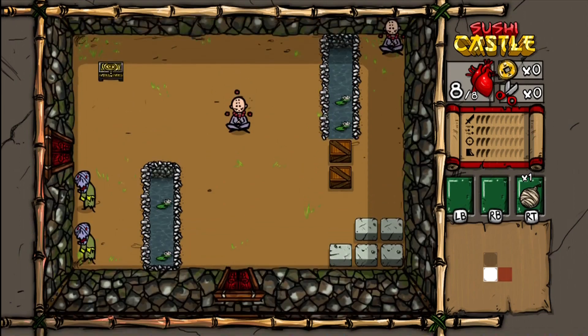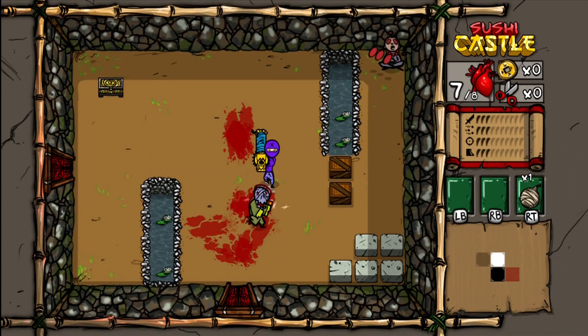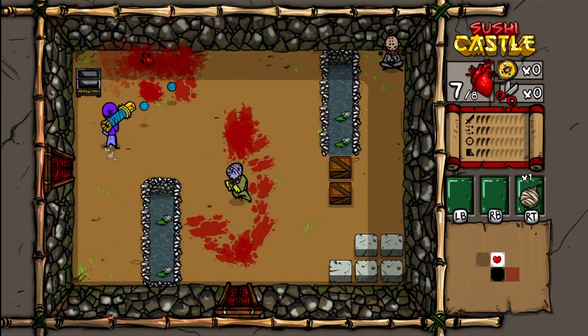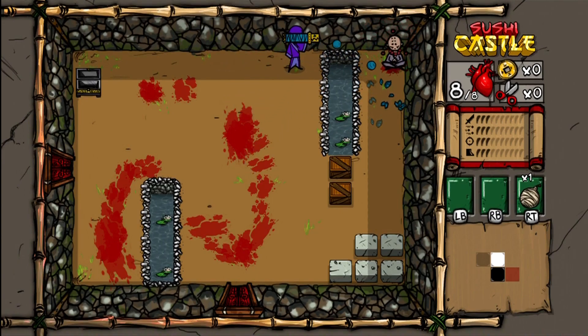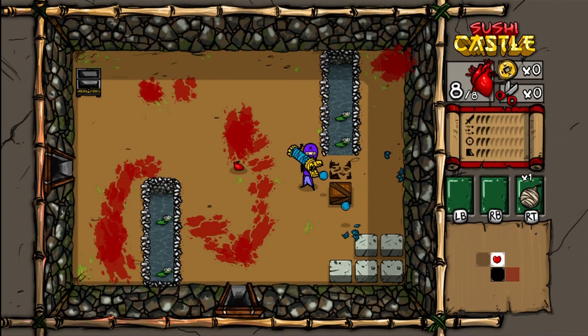So right away we go upwards. Turret guys aren't the hugest problem, unless I stand still and just let them shoot me in the face. Prune-headed ninjas aren't too much to worry about really. Grab this heart, put down the other turret. Not too big a deal. Break some crates and hope for goodies, but no goodies therein.